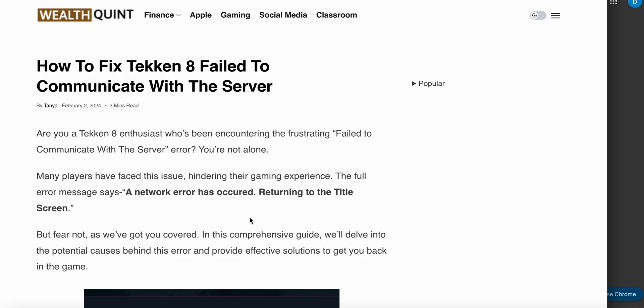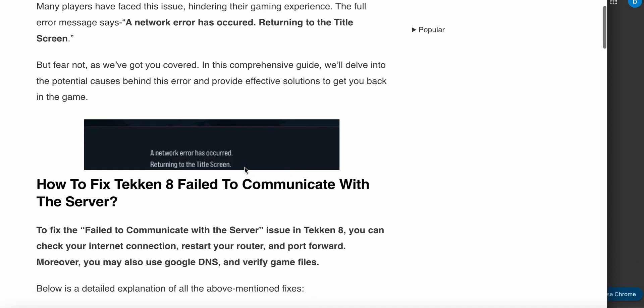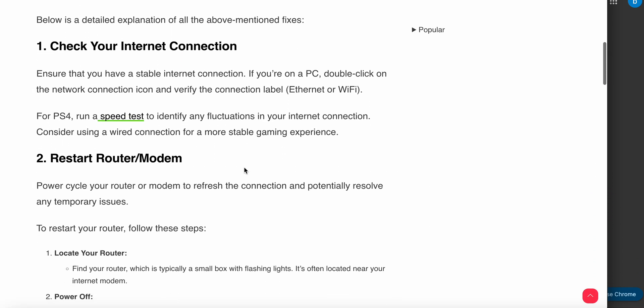The first step is to check your internet connection. Ensure that you have a stable internet connection because this game is online and needs a stable connection to run smoothly. If you are using a wired connection, try switching to Wi-Fi, or if you are using Wi-Fi, try using an Ethernet cable instead.